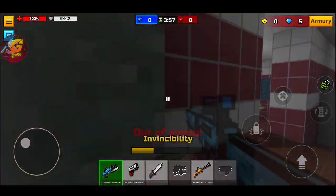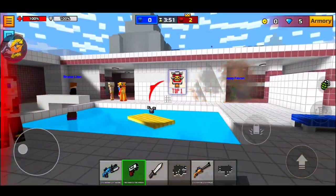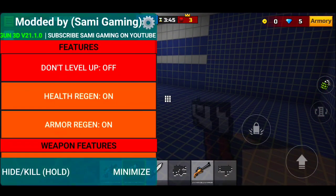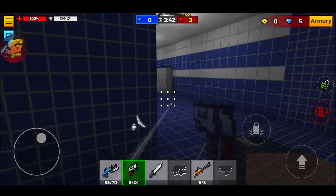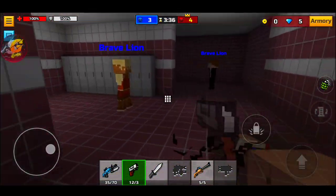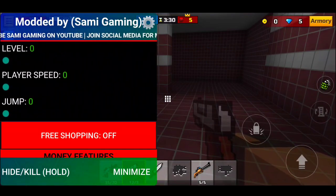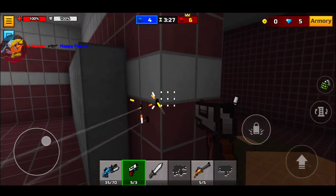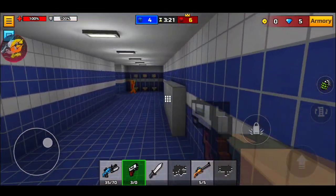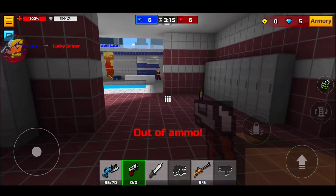Maybe if we restart the game the unlimited ammo will work. The wallhack did work for a second there. We still can't shoot though — it says we have tons of ammo but we can't fire. With unlimited ammo off I can shoot fine, but once I turn it on I'm just stuck. For player speed, I recommend setting it to max because it makes the biggest difference — anything less won't really change much.